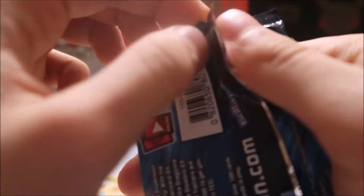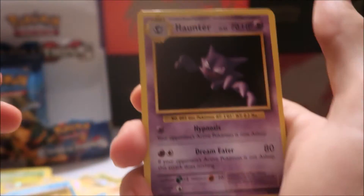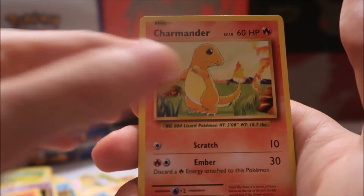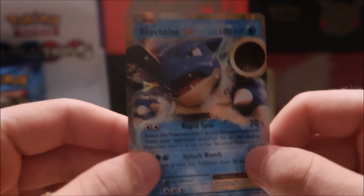You can get Mewtwo in holo form in the theme deck, which is good, but the fact that you can't get it in holo in this set is kind of a buzzkill. They do have the Mewtwo EX so we can't fully complain. Next pack: both Spearow Spirit Links, Staryu, Growlithe, Gastly, Charmander, reverse holo Machop — and oh my goodness, guys, our third EX of the box! I feel like this Blastoise was in another set, like Generations maybe, but who can complain!